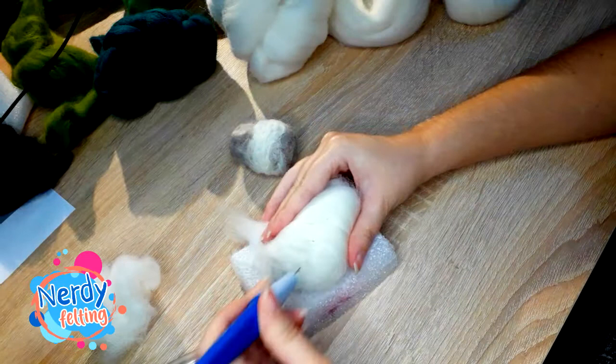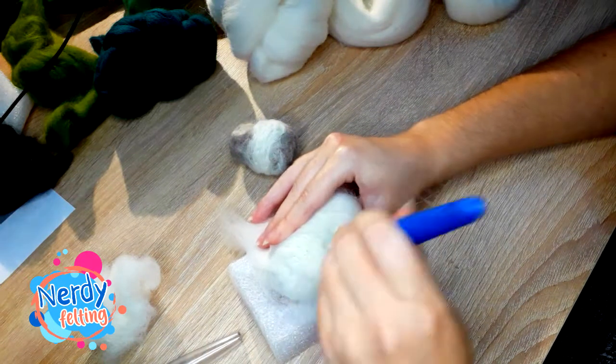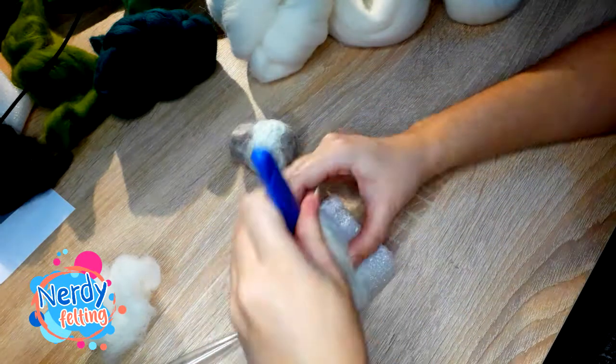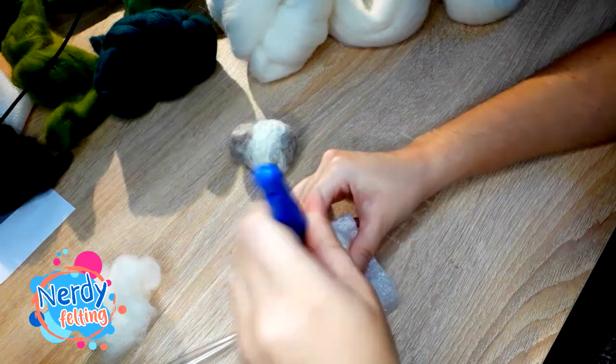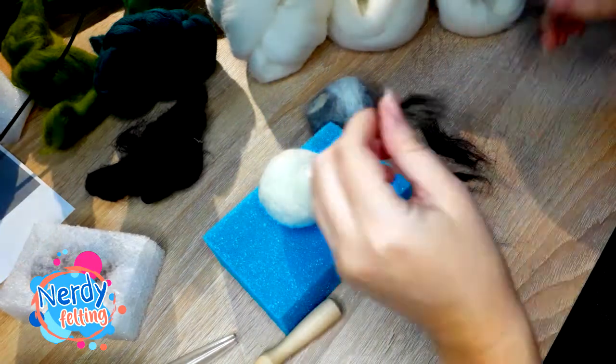Hello, this time I'm going to felt Rousey from Deltarune. The second chapter came out not long ago and I've decided to do fluffy boy Rousey. He made that one cute pose in chapter 2 and I thought I'd give it a try.